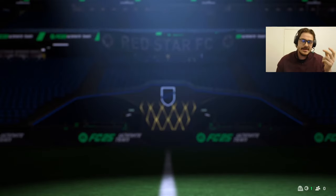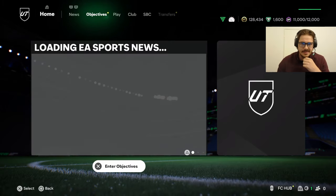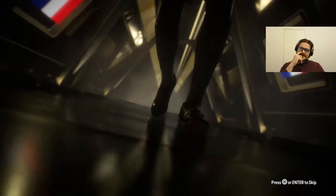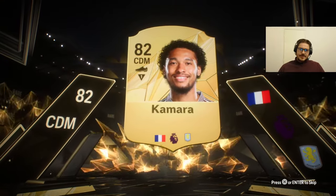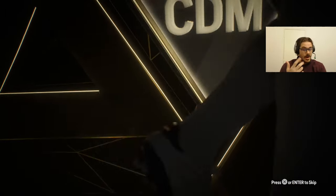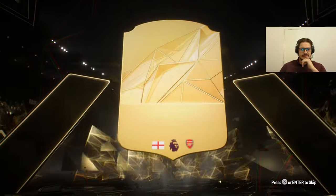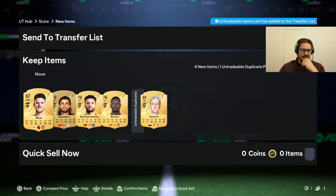We got a red card in the second game and I didn't have a center back so I just left. Third game two-nothing, this game one-nothing — I'll take that. Starting off with just this two-player pack, we do get a little animation which is cool. DM France Prem — Camara. Wow, this picture looks so different from FC24. 75 by 5 — we get a walkout from it. Declan Rice, please! And yes, that is so nice — 87 Declan Rice!